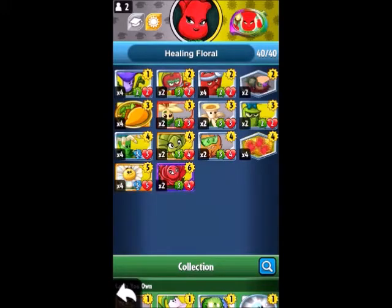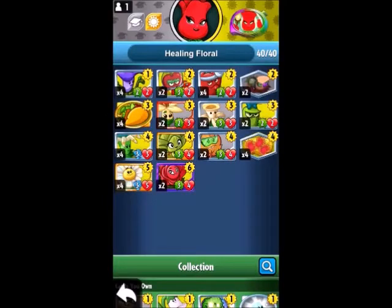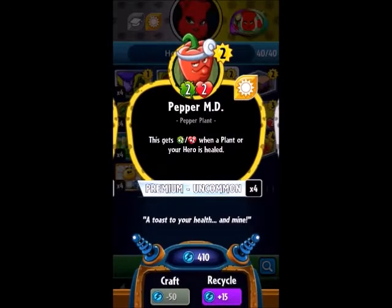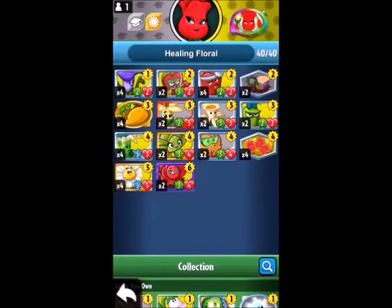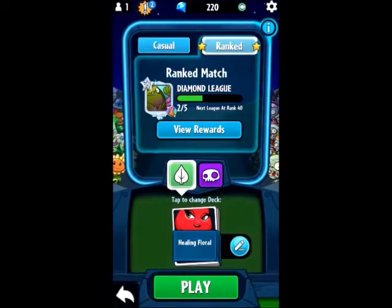We have Mayflowers for water lane presence. We have this leaf guy which is pretty good since we're running six environments, and we're also running Dr. Pepper - which some people might think is a bad call for this deck - but we're just gonna try the whole healing thing. We are running two Venus Flytraps which obviously die pretty easily, but we're gonna try it out.